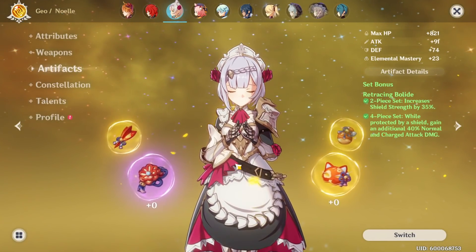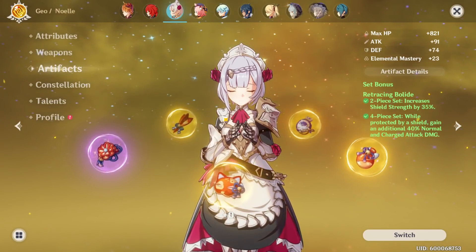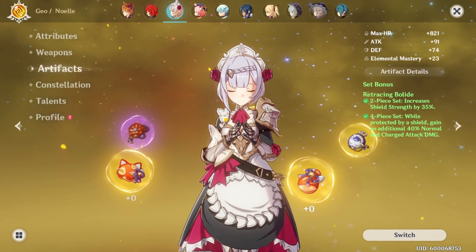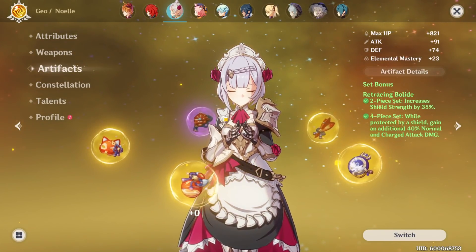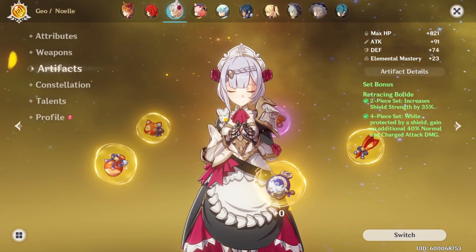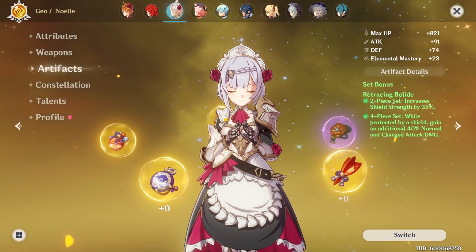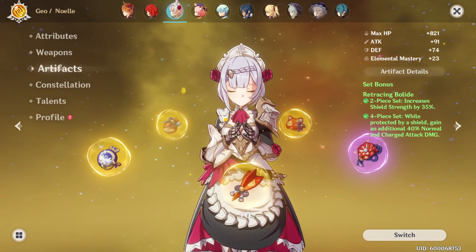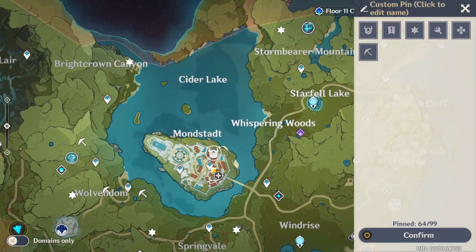Number one: Retracing Bolide. We all know what it does — increases shield strength by 35%, and while protected by a shield, you gain an additional 40% normal and charged attack damage. Shinyan is a claymore user, she does give herself a shield, and when she gives herself that shield she gets increased physical damage. So getting that additional normal and charged attack damage is going to be really nice. This is more of a defensive build, and as far as weapons you'd probably go White Blind, which is the go-to for defensive-type units.